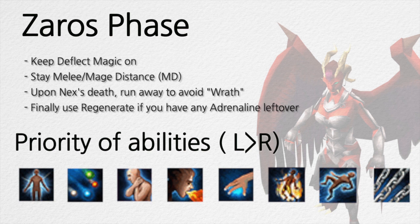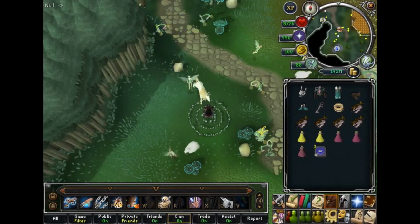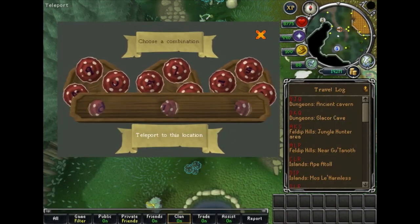Now I'm going to talk briefly on the gear and inventory setups, mainly on the mage base, but if you are using ranged use equivalent gear. Use approximately what I've used here and food your beast of burden with rocktails. Ganodermic and Subjugation are fine — use what is available to you. Make sure you always have the Juju boost active when you go to Nex; the code is DKQ, and it boosts offensive stats.